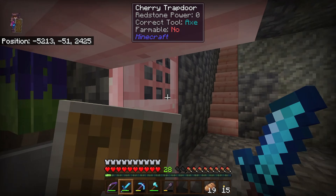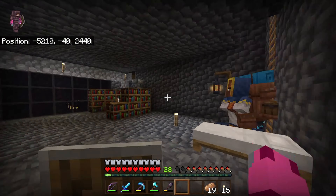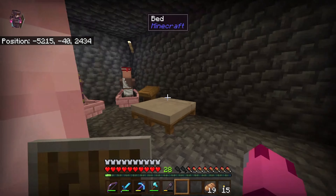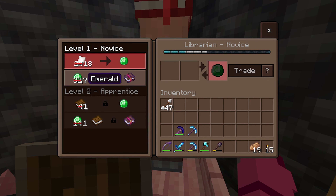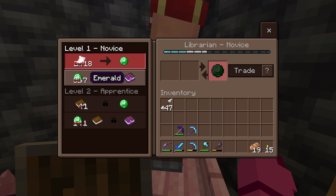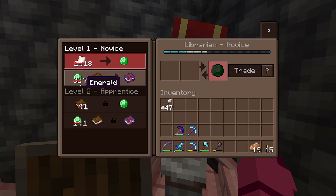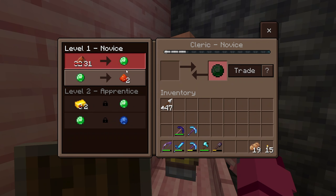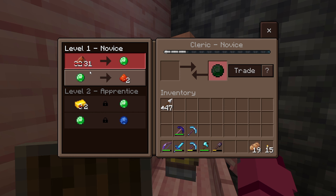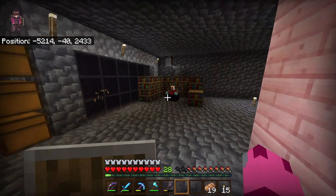I've been down here for like an hour trying to roll a mending trade, and guess what I finally got - not for a great price, but you know what, it is what it is. Mending for seven emeralds - that's pretty crazy, that is insane. But it originally was 32 emeralds. What we're going to do is have this guy become a cleric, so that way I can trade all this rotten flesh that I'm getting.